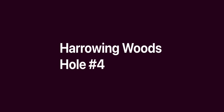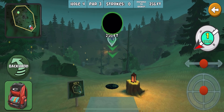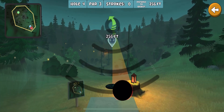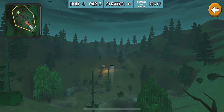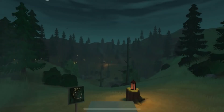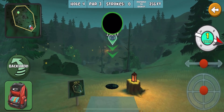Hole number four at Harrowing Woods — this one is one everyone should be able to get. I like to throw the fuse; this one pops up in a lot of the ace run rounds. I just aim it right at the basket and then adjust for the wind. This one's going to be left. There are definitely different discs you can throw on this one, but I'm most comfortable with the fuse.